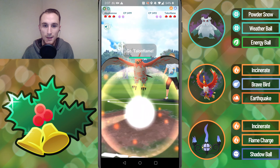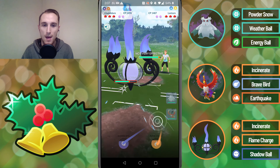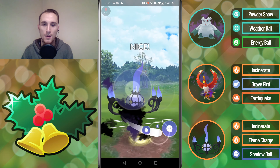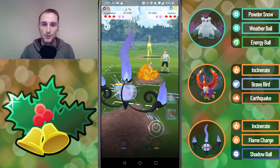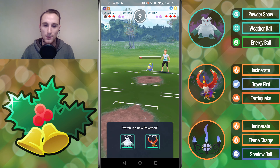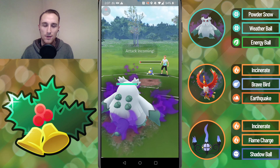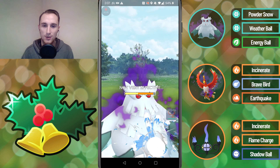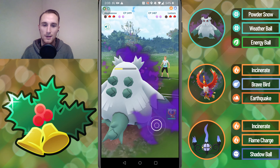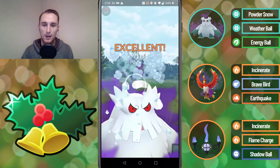Entering the first battle we lead into a Talonflame, so this is awful — we're going to switch into the Chandelure. We're met with a Water Gun Lantern so we go for the Shadow Ball; this is going to do a lot of damage but it doesn't do enough to KO and they're going to be able to farm us down with Water Gun. We come in with the Abomasnow, tank whatever move they throw, and powder snow them down — we should have at least a Weather Ball loaded by the time we take them out, and we do.